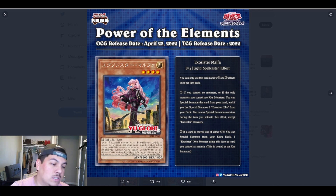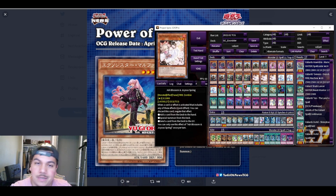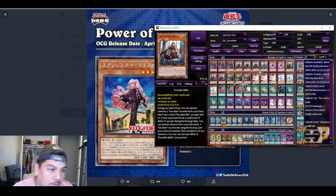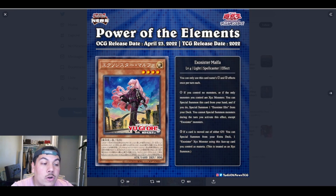Malpha's second effect reads: if a card is moved out of either graveyard, you can special summon one Exorcister Xyz monster from your extra deck using this face-up card as material. The key difference is that all the other Exorcister monsters — Elise, Stella, Sophia, Elaine — all say 'if your opponent moves a card.' Malpha says 'either graveyard,' meaning either player can trigger it. This means you now have a lot more control, and this card is definitely going to be a three-of in the deck.